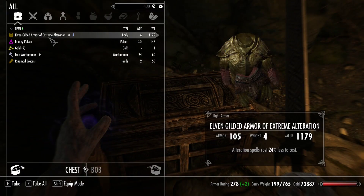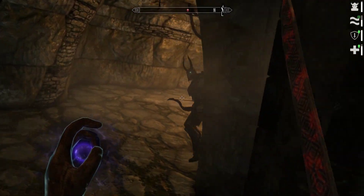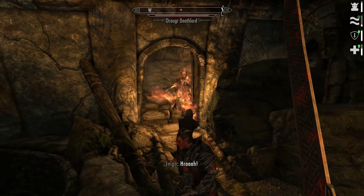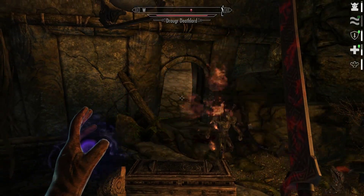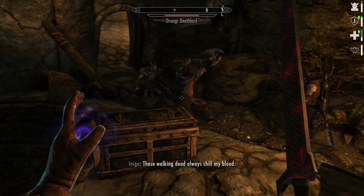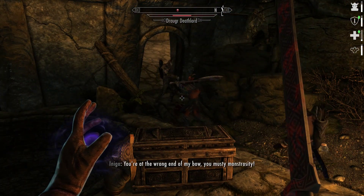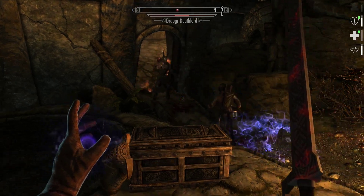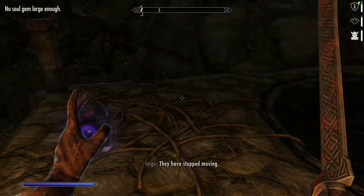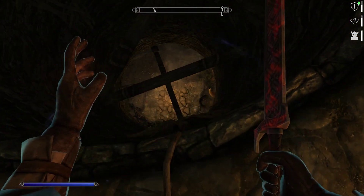Got a bad guy, but I don't care because I have teammates. Draugr Deathlord! Guys, go get him — don't hit Lucien, Lucien's on our team. Get him! Nice try, Dremora Pit Fighter. Get him, Lucien! Nice work, everyone. Great team effort all around.